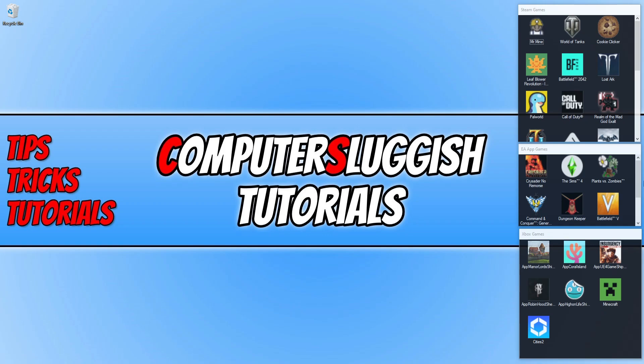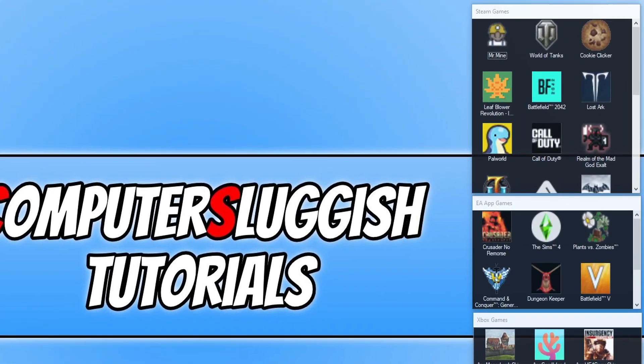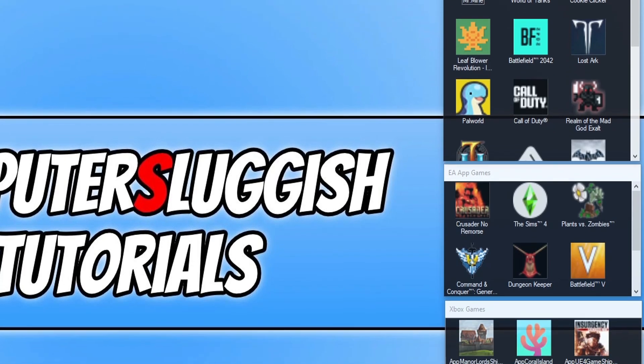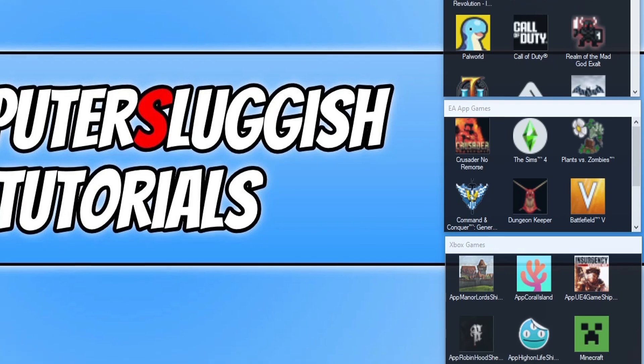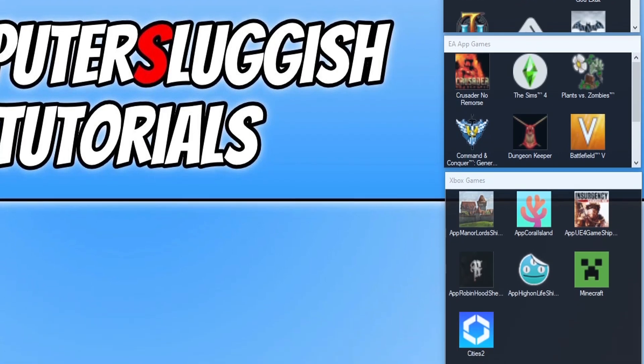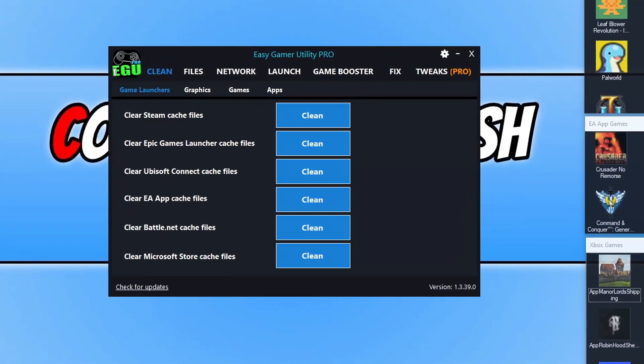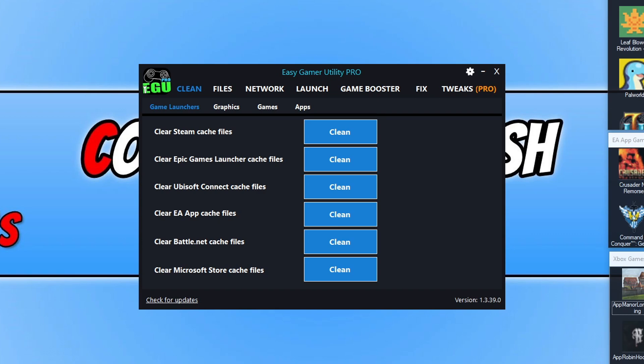The next thing we're going to want to do is download a program that I created myself called Easy Game Utility. You can see it on my desktop — I've got three widgets with Steam, EA App Games, and Xbox games. Once you've clicked on the link in the description below and downloaded and installed Easy Gamer, you will end up with a window that looks like this. I'm on the pro version but that doesn't matter because what I'm going to be showing you also works on the free version.